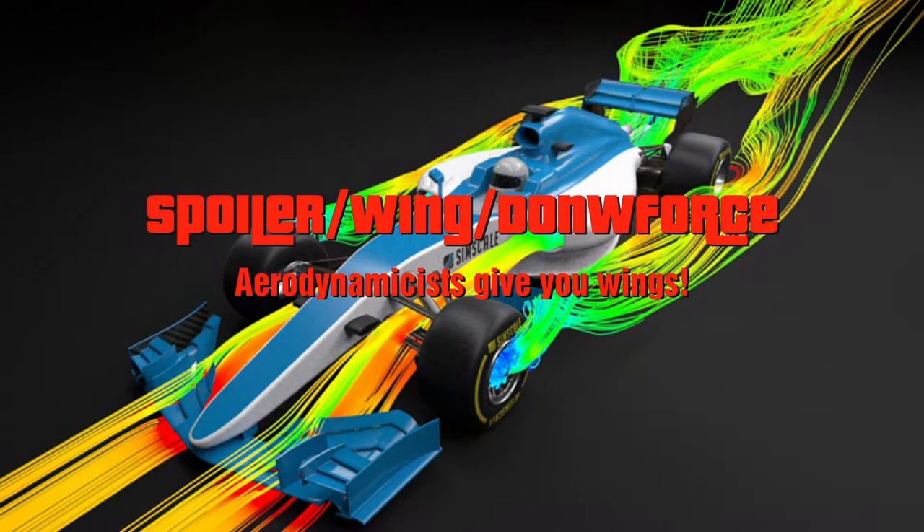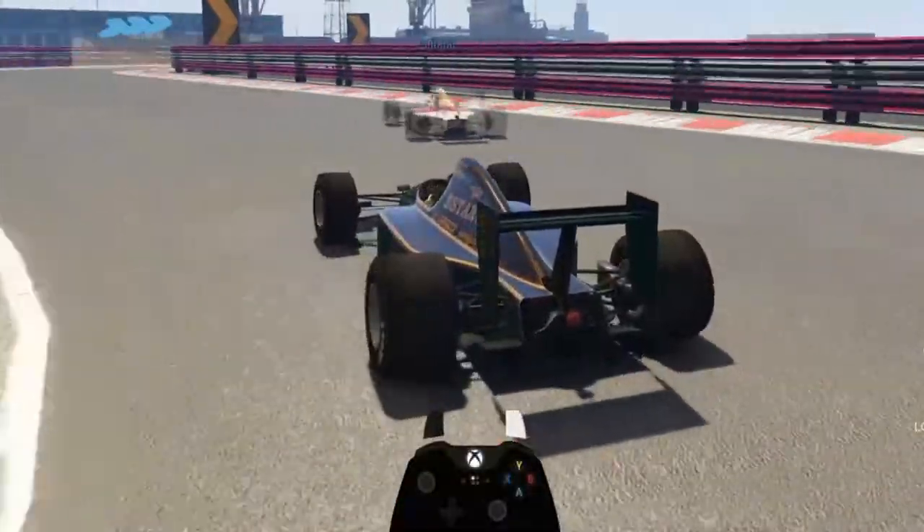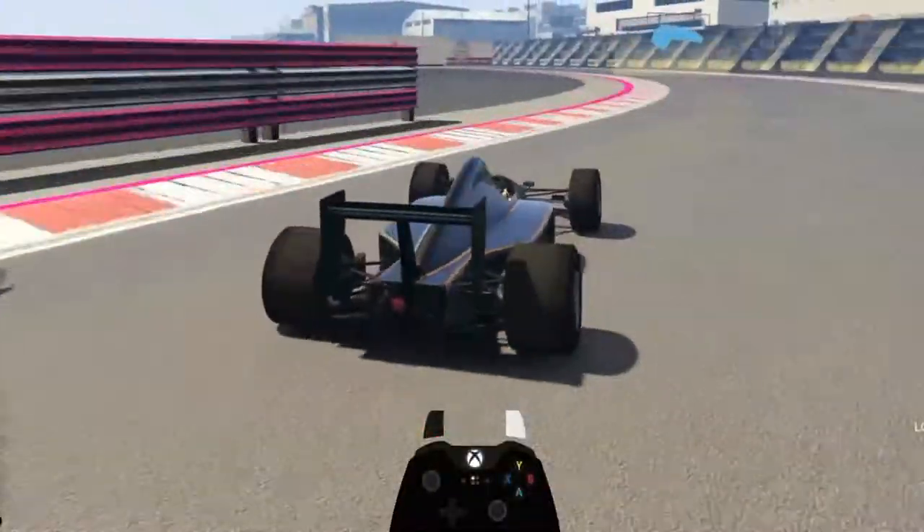The front spoiler and rear wing are aerodynamic devices to direct the airflow over and under the car. It allows the vehicle to generate downforce, which means with higher speed the car gets pressed harder to the ground and therefore can turn tighter and faster.